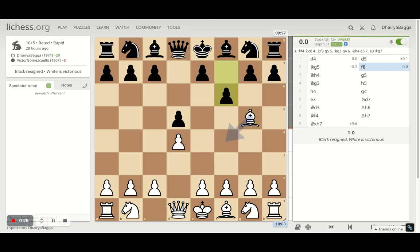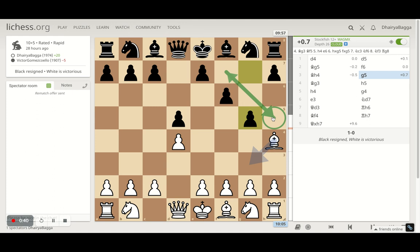The opponent plays f6, trying to kick my bishop backwards. The idea was to bring the bishop onto h4, because generally you would see it gets chased again by g5, which has completely weakened the diagonal towards the king. The f7 square has no pawn, so it's a huge target — this diagonal can be exploited anytime in the game.